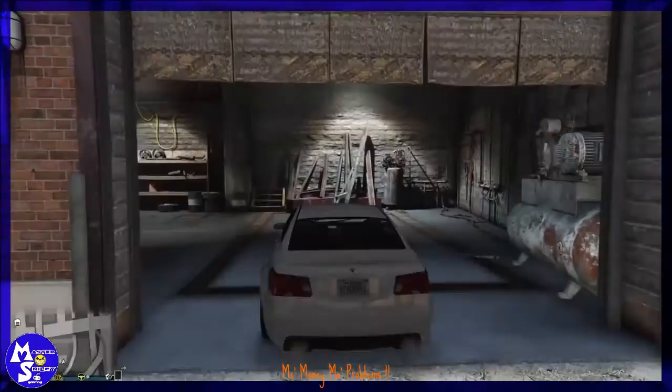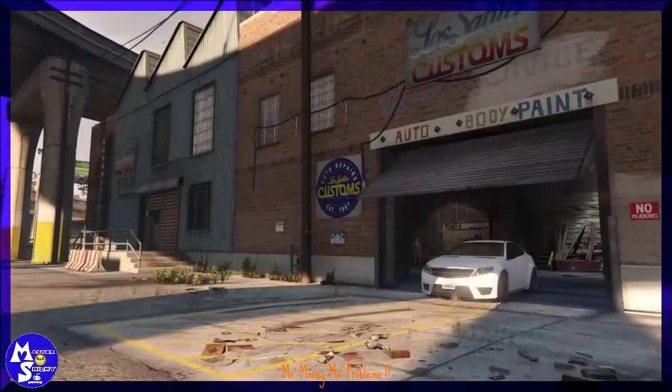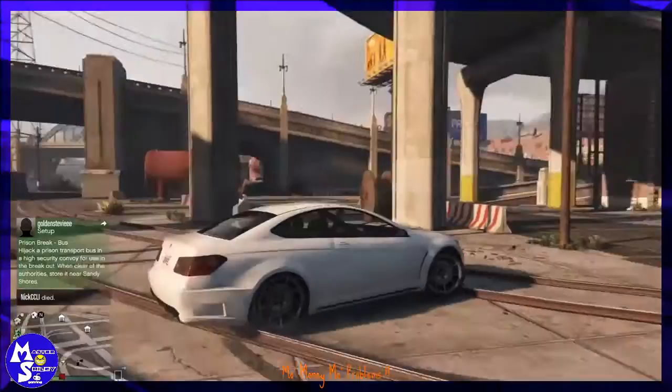You've got to win races and do some stunt jumps to unlock engine mods and stuff like that. If you want help unlocking those, I'll leave a video link in the description — it's a boosting method, because I know it's hard to win races.